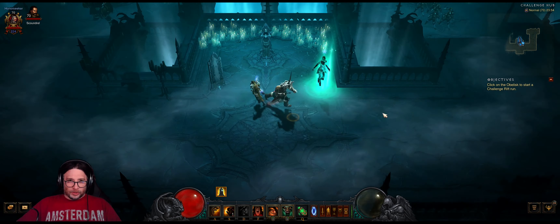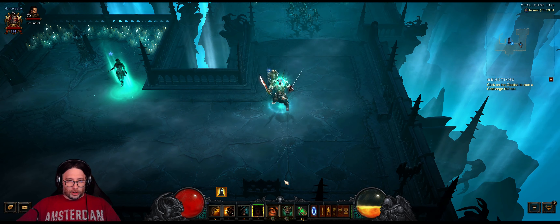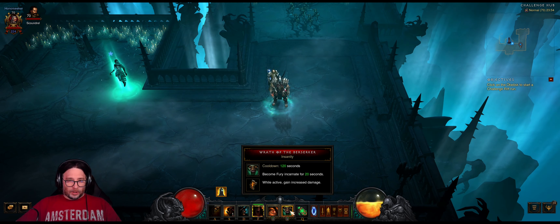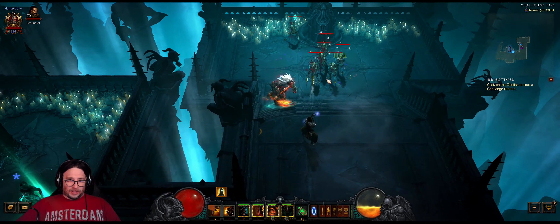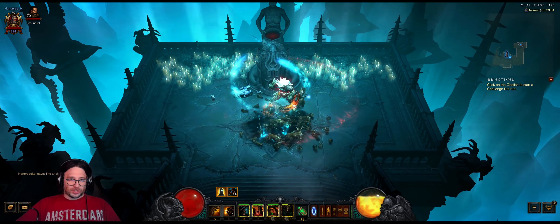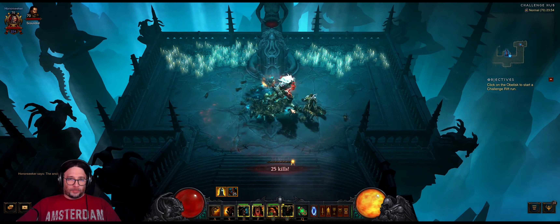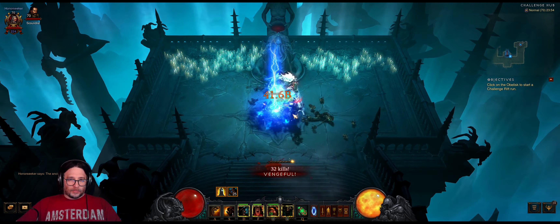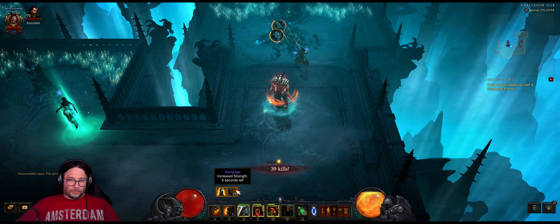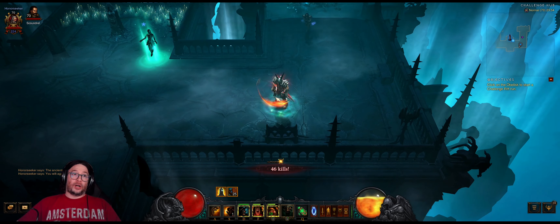The build is pretty straightforward. When you walk into the rift, activate War Cry, activate Threatening Shout, and Wrath of the Berserker. Activate your Battle Rage, and then with your force move and force stand still, walk around the map and just keep whacking. Also make sure that your Battle Rage does not drop below 25 stacks.